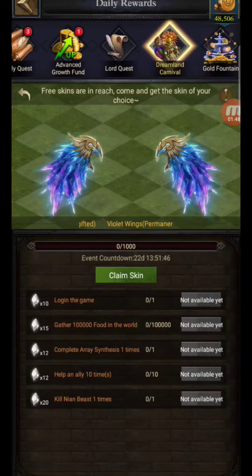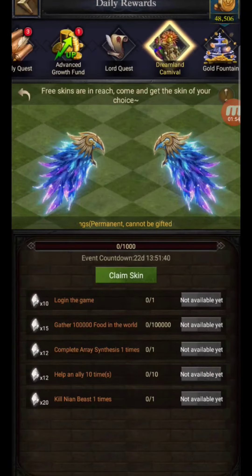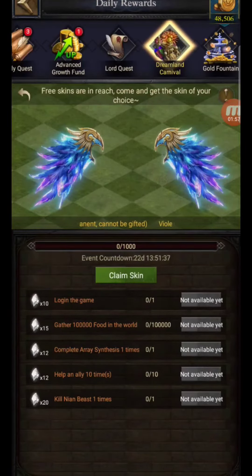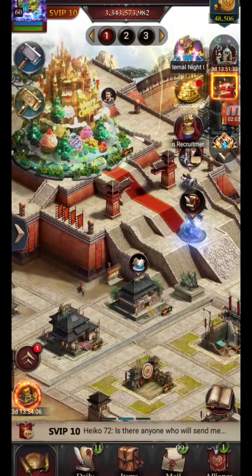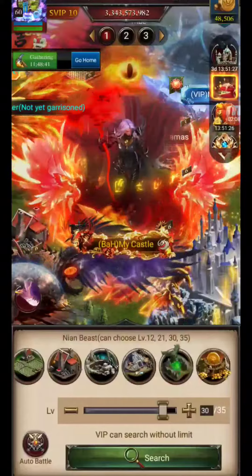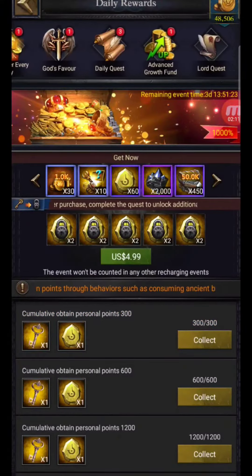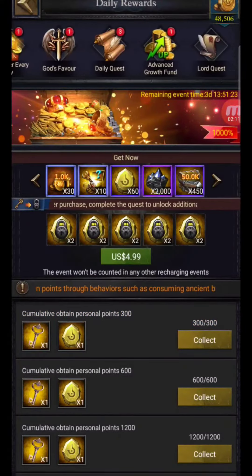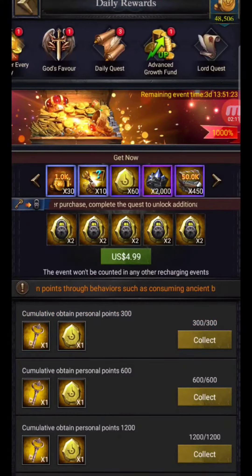Personally, I think I'm going to go for the violet wings. I'll just claim another pair of wings. So what you do is collect for free like so, and that'll be the item you're working towards. It's basic stuff really — just log in the game, gather 100,000 food in the world, complete a raid, and go through collecting points. You'll get 1,000 points per event. You've got 22 and a half days — basically 23 days — to complete this easy task. At the end you just trade your crystals in for the skin you've chosen. Simple as that, so crack on and get busy — it's free stuff at the end of the day, so you can't really complain.